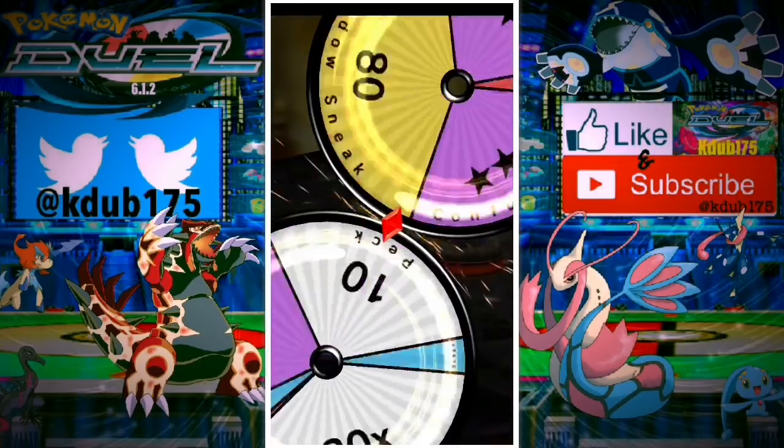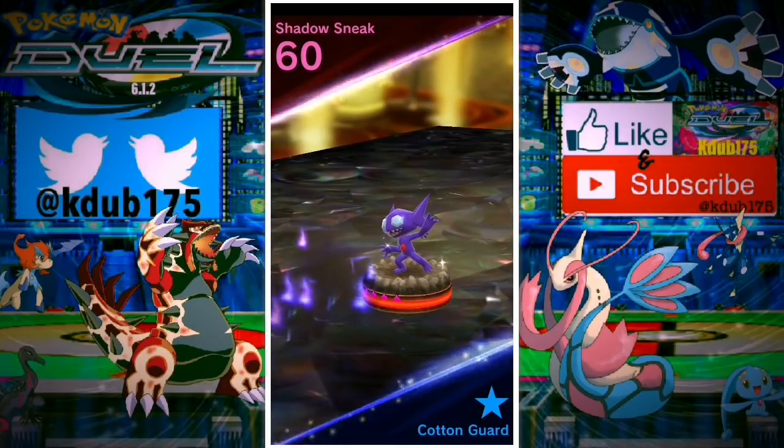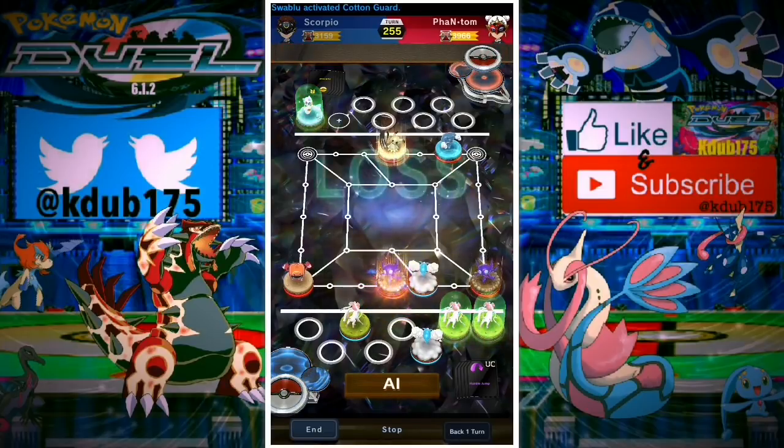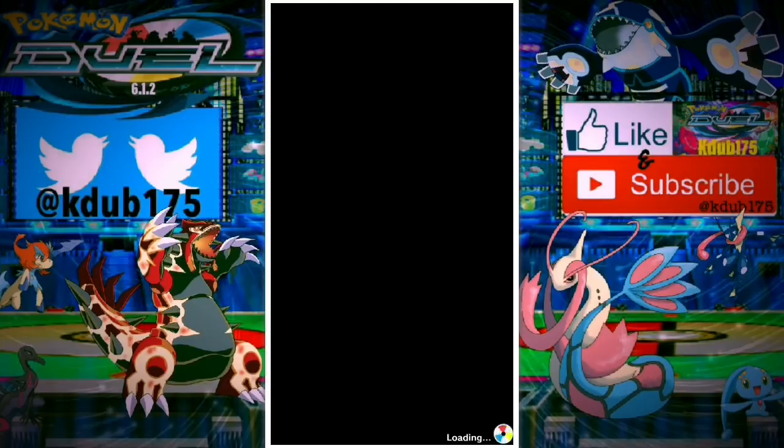We need to hit a miss for this Swablu to get a knockout, but we hit Shadow Sneak which in most cases would knock out the Swablu. However, they had the Cotton Guard marker so they don't get knocked out. But we're able to bypass right through for the win — GG to the opponent.